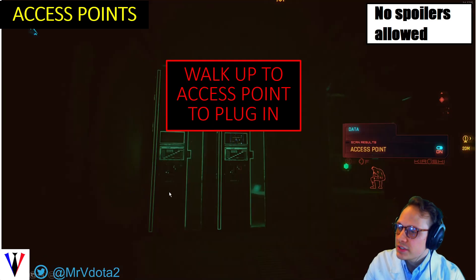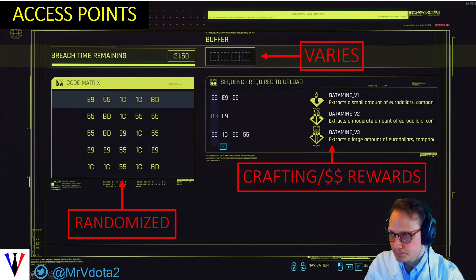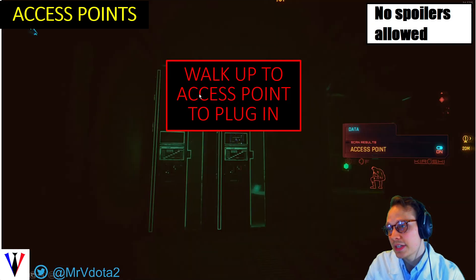Next we have access points. Here you can see that this person has found an access point using their scanner, and they have to walk up to it to plug in and start the hack. They walk up to it, get this option, and click it. Again, you get taken to this menu.